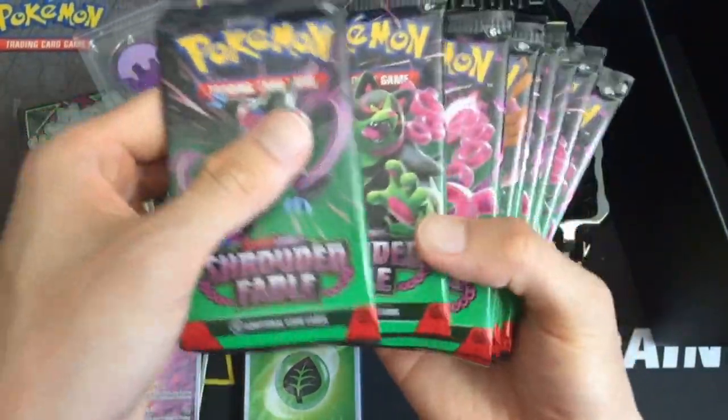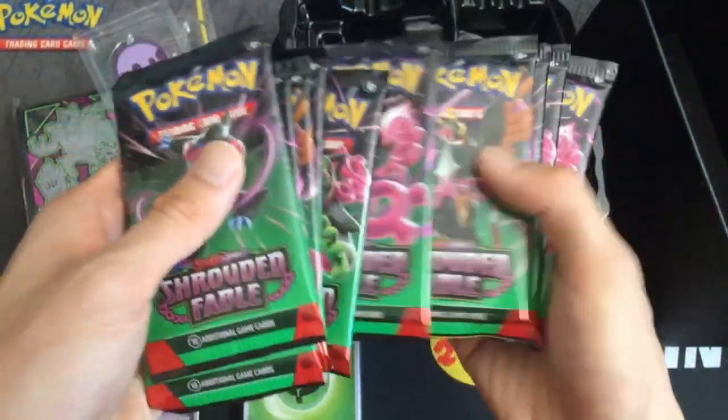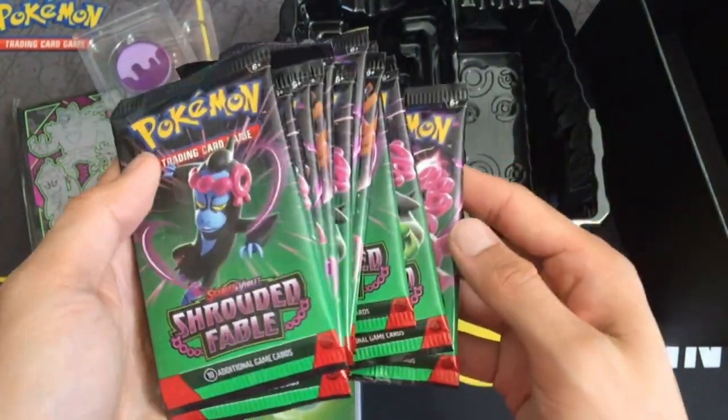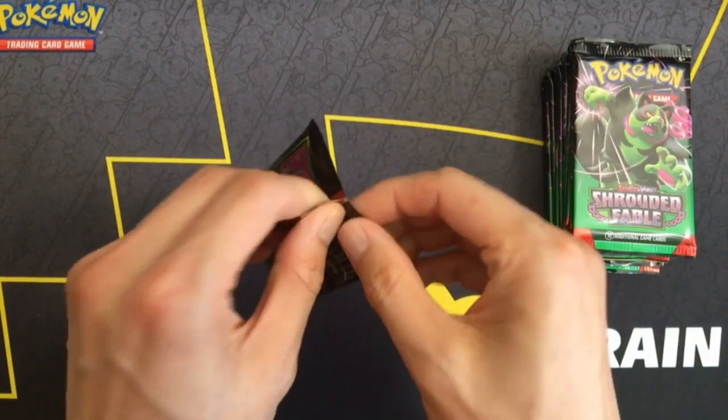And then they have a pile of packs on the right side here. Let's count them up: one, two, three, four, five, six, seven, eight, nine, ten, eleven. Eleven packs of Shrouded Fable. On to the pack opening.